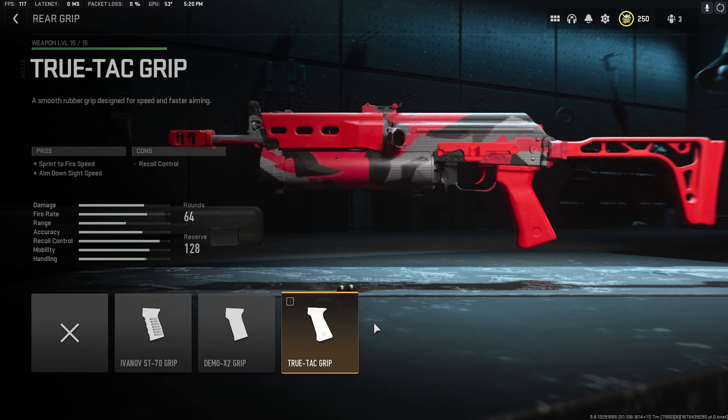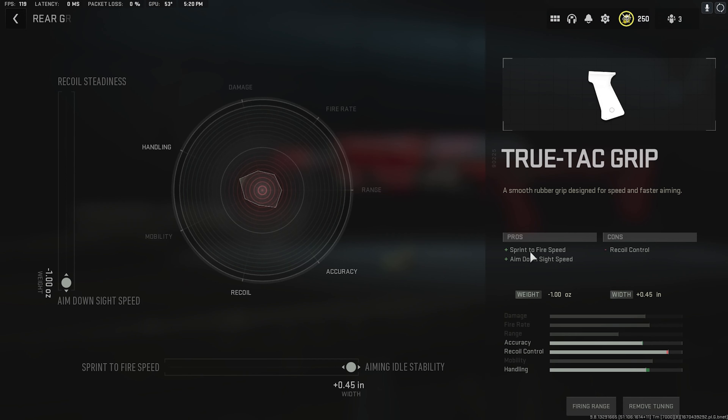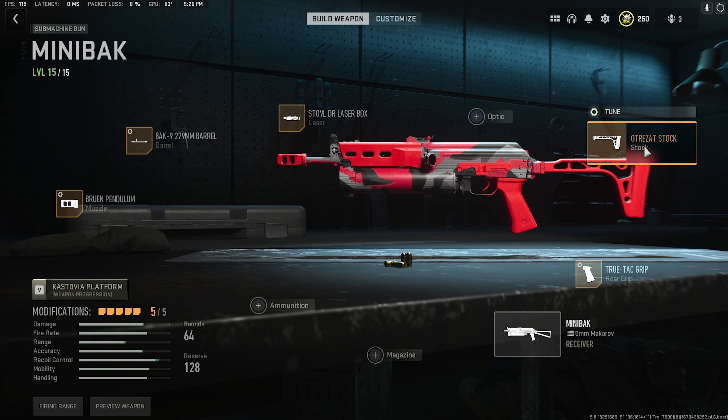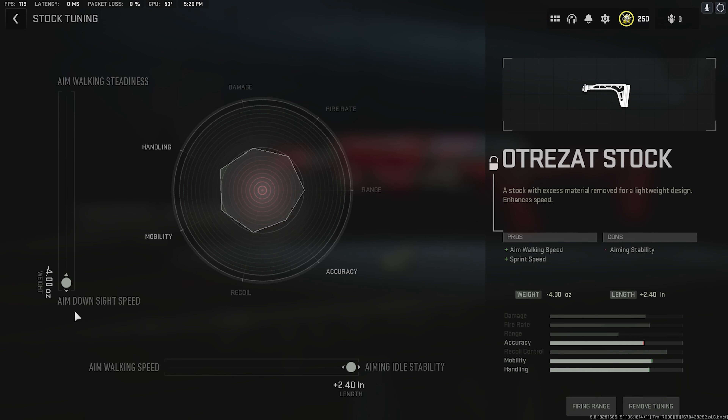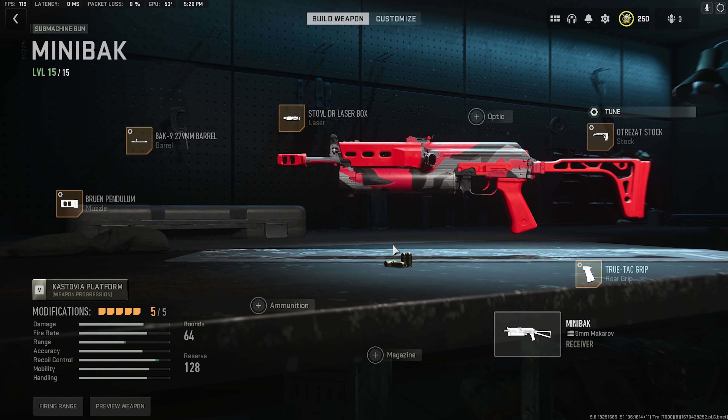Then we're going to go with the re-grip, which is going to be True Tack, and the tune is aim down sight speed and aim in idle. And lastly the stock, which is one of the second last stocks, and the tune is going to be aim down sight speed and aim in idle. If you guys want to see all these gameplays live, I stream every single day on Twitch — the link will be in the description down below.